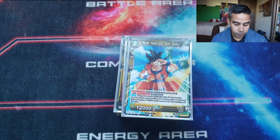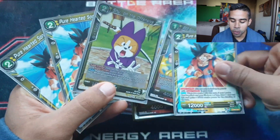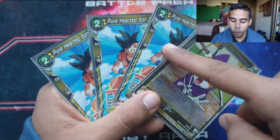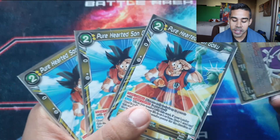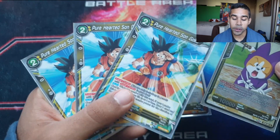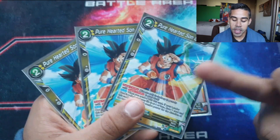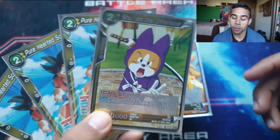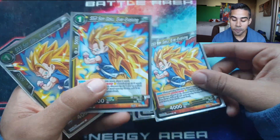You can also search out this Goku, which is a 10k boost super combo — running three of these. If you have four Pure Hearted Son Gokus I'd play four, I'm running three because I couldn't find the fourth. These guys are searchable by Planet Vegeta, meaning you can go for a game or protect yourself and search out a super combo if you need it. They activate at four lives or less, but even if you're not at four lives or less, you can still 10k boost if needed.